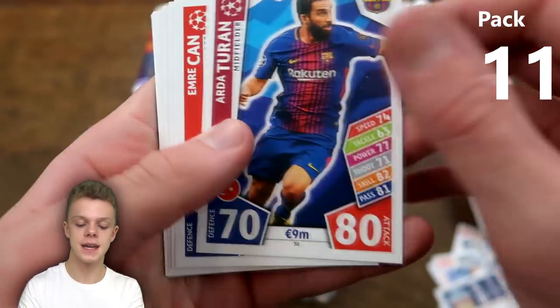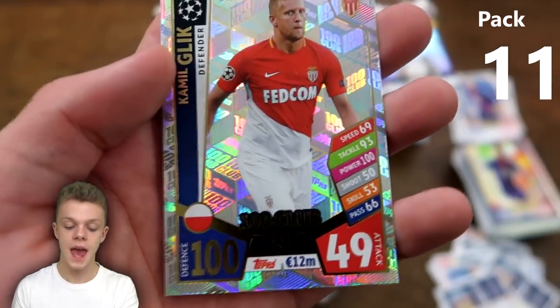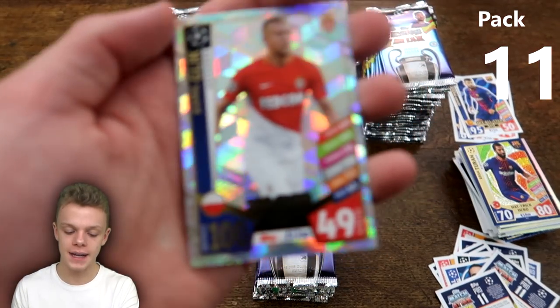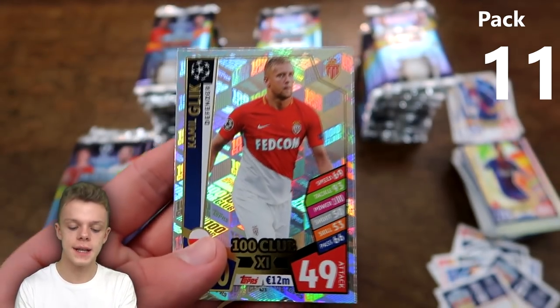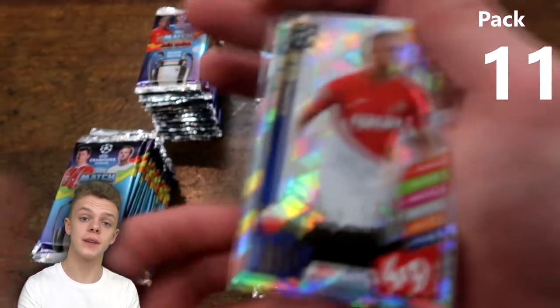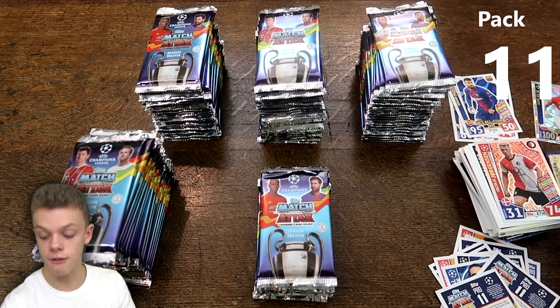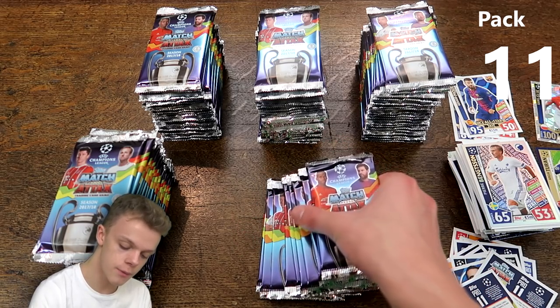We've also got his base card as the next card, and then in the very next pack we've got Kamil Glik 100 Club. The 100 Club this season is a bit questionable — players like Kamil Glik making it in — but they're still good players and it's a very good pull. So we've got a hat trick hero Arda Turan in one pack and then 100 Club in the very next pack.